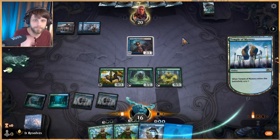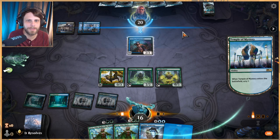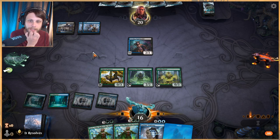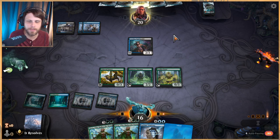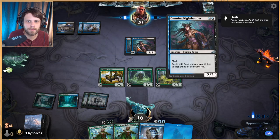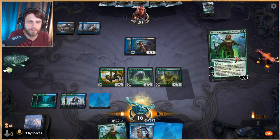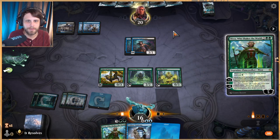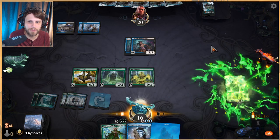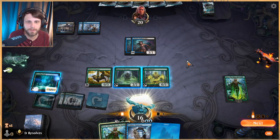Opponent is thinking. Slitherwisps maybe — we do have to worry about Shark Typhoon at some point. I actually don't think we want that — I think we want Gargaroth if we can get it. Two of the Nightbonders, that's pretty good. They are short on land. Let's try for Nissa — chances are this gets countered and that's fine. Very surprised that actually stuck, very glad it did. We could have also left up the Epiphany here but I don't think we need to.